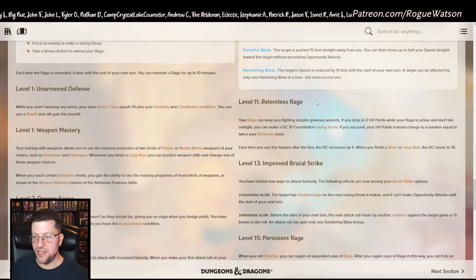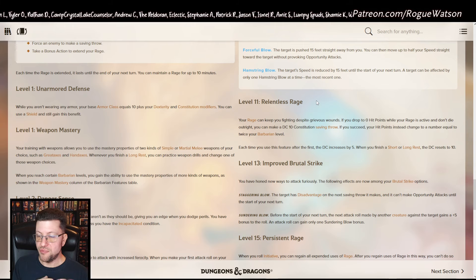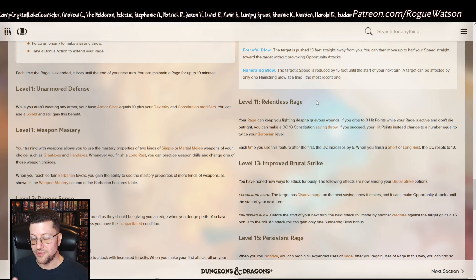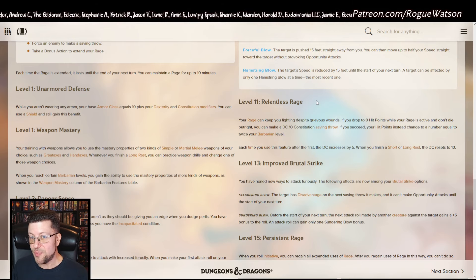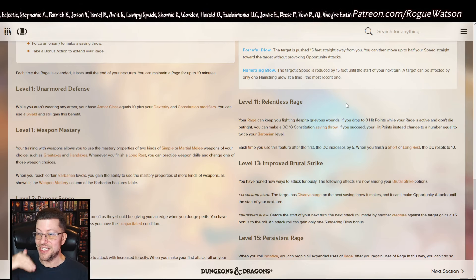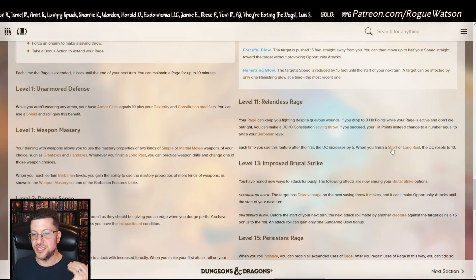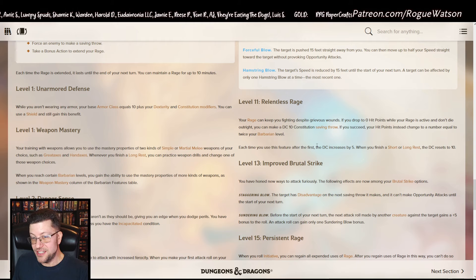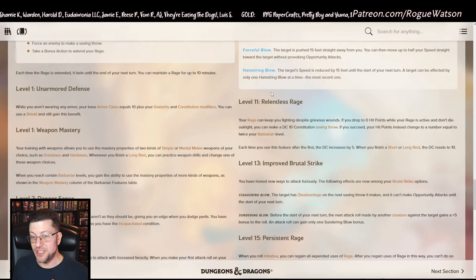Level 11 Relentless Rage is not just the same — it's better. Before, dropping to zero hit points while raging let you make a Con save to pop up to 1 hit point. Now it's the same Con save at DC 10, but your hit points instead become a number equal to twice your Barbarian level, which at level 11 is 22. That's a huge difference — going from zero to 22 hit points instead of zero to 1. The DC increases by 5 each time but resets on a short rest. Fantastic ability.